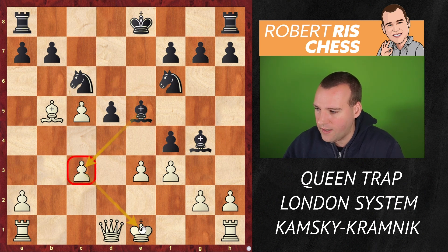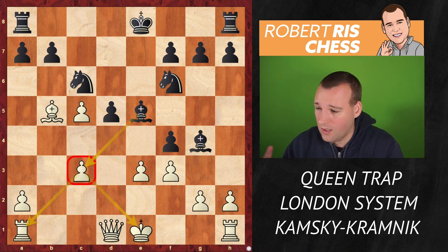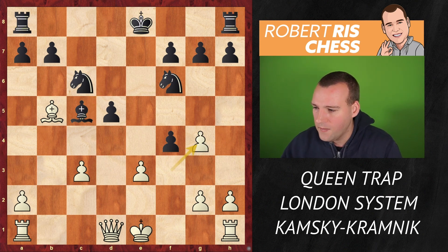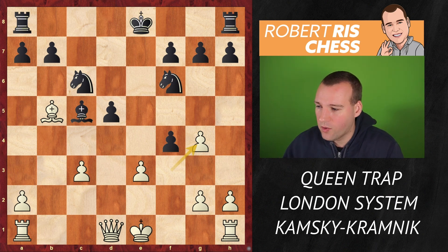Black decided to take the pawn. Maybe Bishop e5 could also have been considered to attack the pawn on c3 and set up a counter-attack — maybe a possibility. But Black is still a lot of material behind, so he decided to take on c5. Kramnik fxg4 — Black has only two knights for the queen.